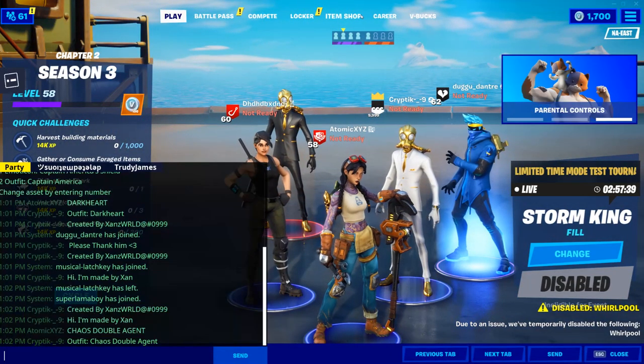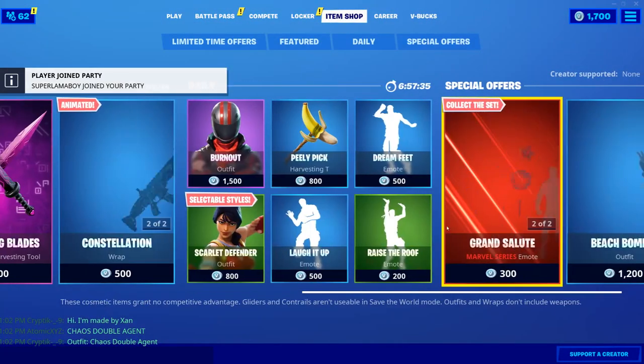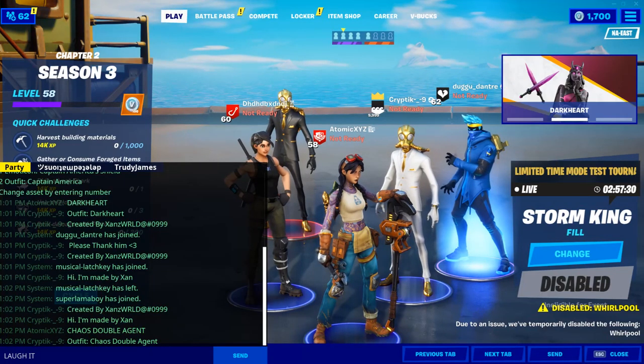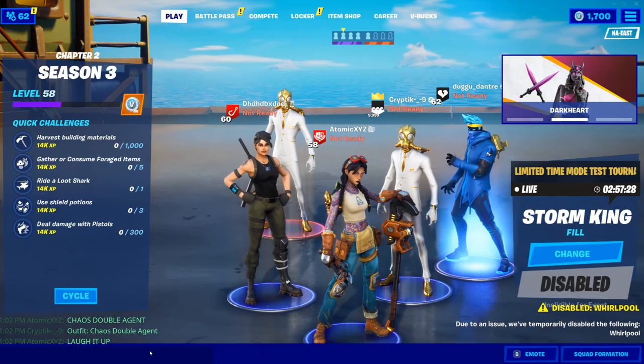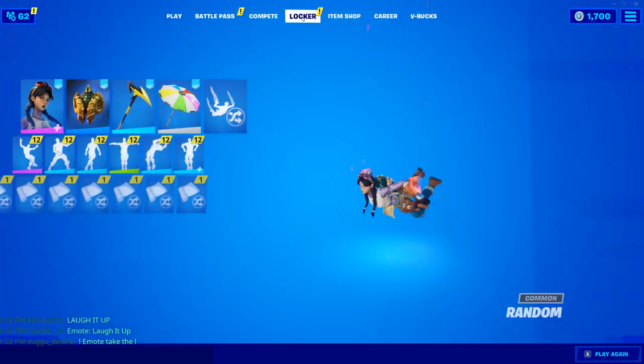You can also do any emote you want. Let's type in 'laugh it up' and there you go — he'll just do the emote for you. It's really cool, you can do anything you want.